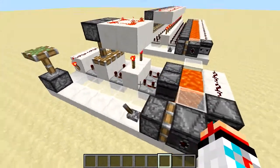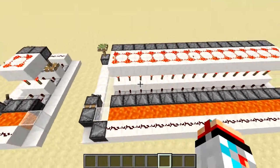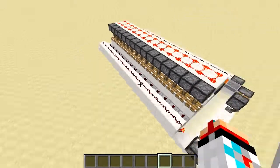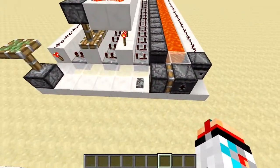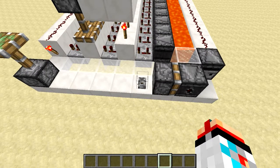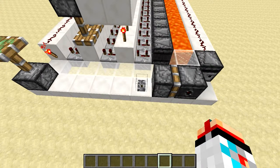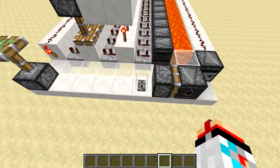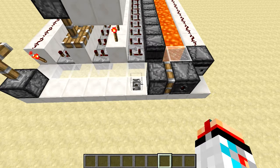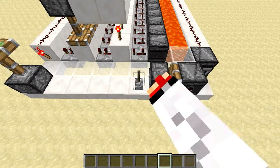So we'll turn that off and then if we come over here we can see this is a version that I made to be 15 blocks long, and the reason you would want to expand it is if you wanted a more frequent output. Now there aren't a whole lot of uses that I could come up with for this contraption, however there's definitely one and that is for map makers. If you enjoy making custom Minecraft maps and you want a way to randomly spawn mobs at not so frequent intervals, this is your thing.